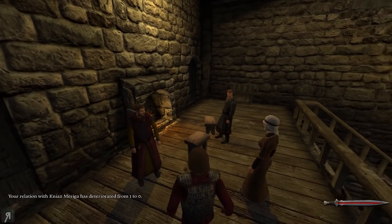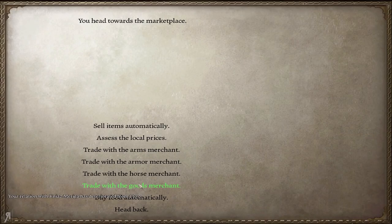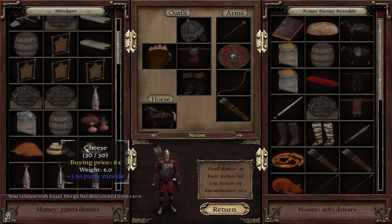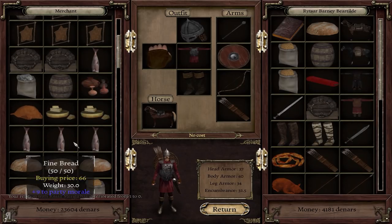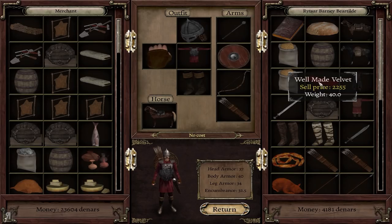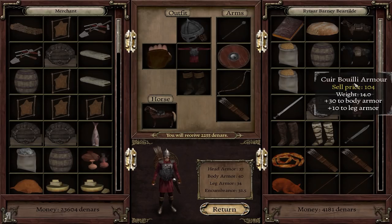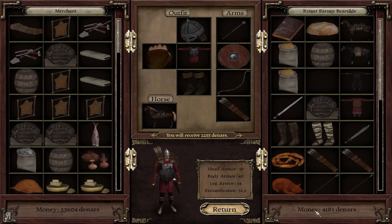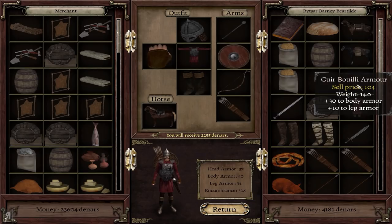I'm not going to be doing that. He actually lost the one relation that we had positively with him. Anyway, this guy has 23,000 dinars in the marketplace — definitely going to be selling my velvet here. I think that's perfectly acceptable. We now have 4,100, because I did gain 1,500 from the task being completed itself.